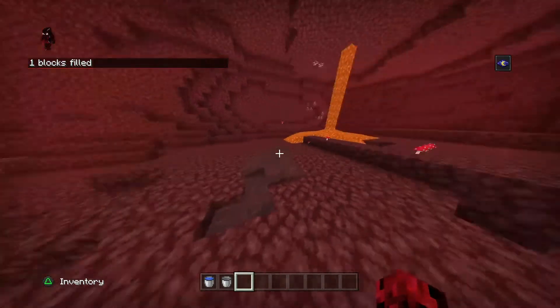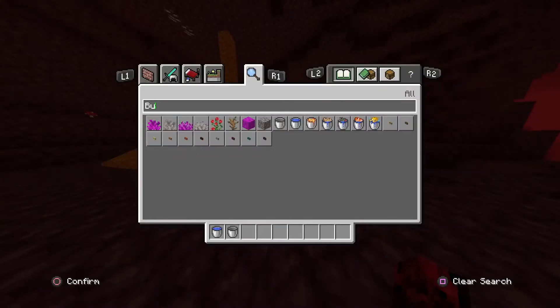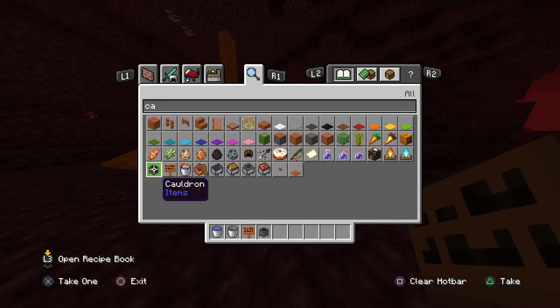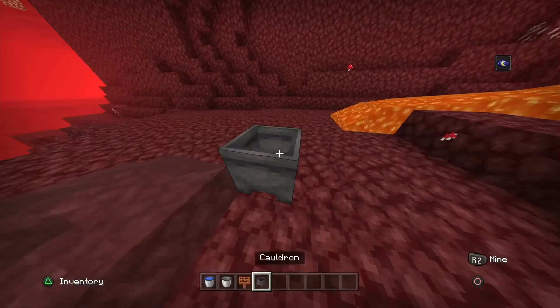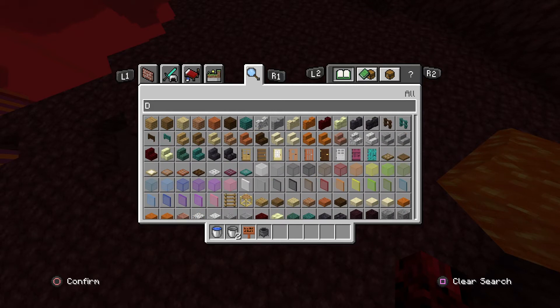This is very strange and I don't know how it doesn't evaporate when you place it. Look, I just created water in the Nether, and if you want to recreate this, we don't want to use any command blocks.